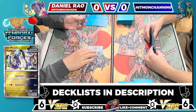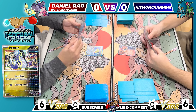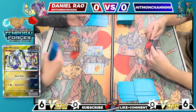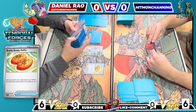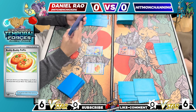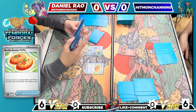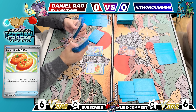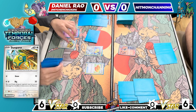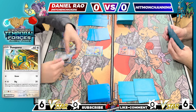Starting with Jirachi, which is cool. I'm not sure if I want to attach to it because there's a chance it just gets knocked out turn one by the baby Miraiadon with a bunch of damage boosts, so I might hold off on that for now. I'll play Poffin to start getting some small Pokémon set up — Buddy-Buddy Poffin. I'll get two Dunsparce and one Tinkatink off the Poffin, then Nest Ball for another Dunsparce. I'll attach a return to Tinkatink and pass.